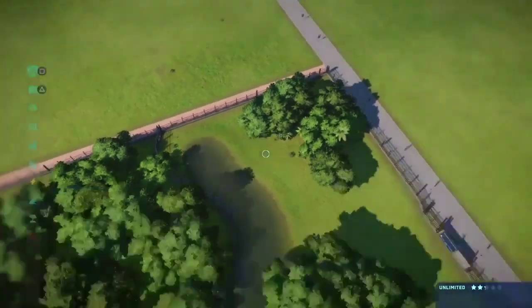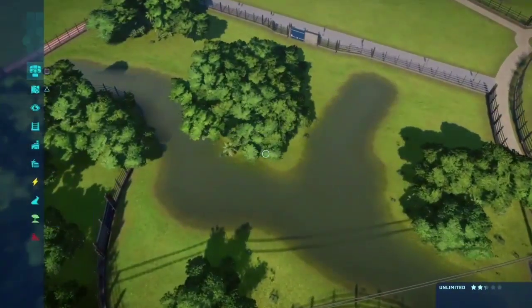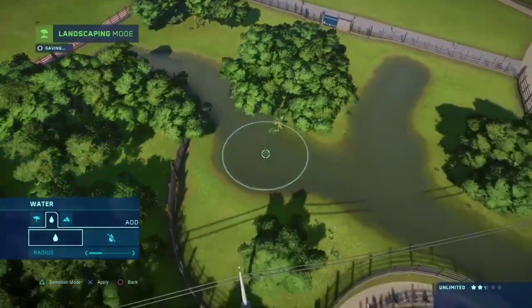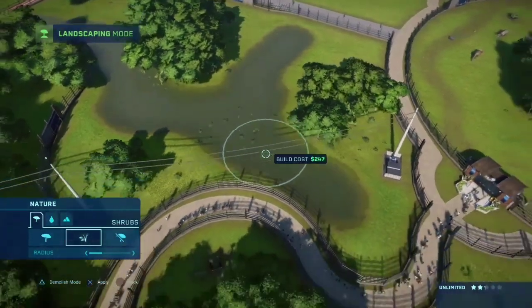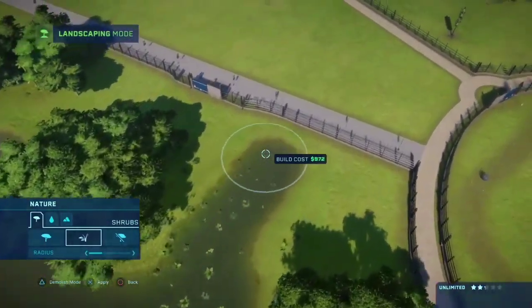I want to make the park actually look like I tried — not just designed, but like an actual enclosure. I want it to look like the dinosaur is in its natural environment, you know? That's the thing about Jurassic World Evolution — as limited as we are in this game, you can still manage to do stuff like that, which is honestly very impressive.